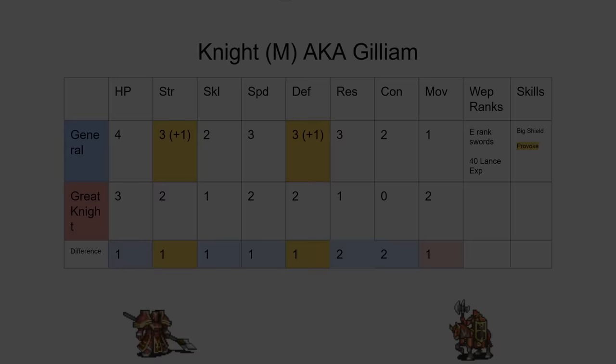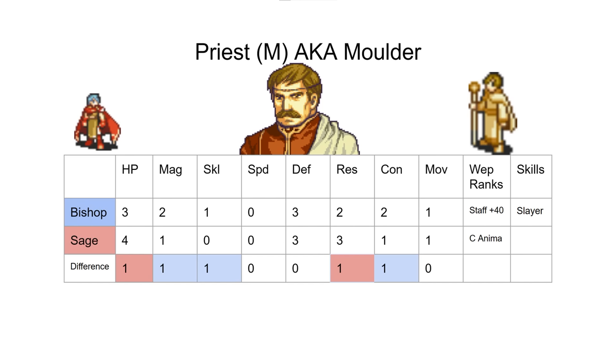Next up we have Priest, and this is the first promo option that's actually kind of close, depending on how you play Sacred Stones. Most people are very high on Slayer, but neither of us are particularly high on it, especially for Moulder. Moulder's combat is not going to be amazing in either class — the main reason you use Moulder is to use the staves. You'd rather do combat with your actual good combat unit, so we're not that high on Slayer here.